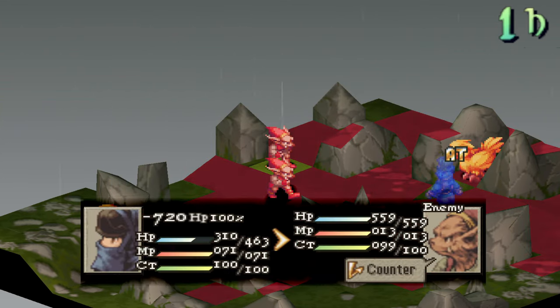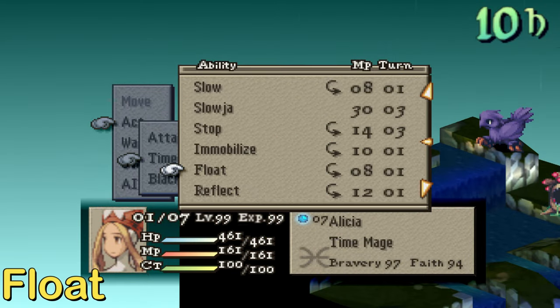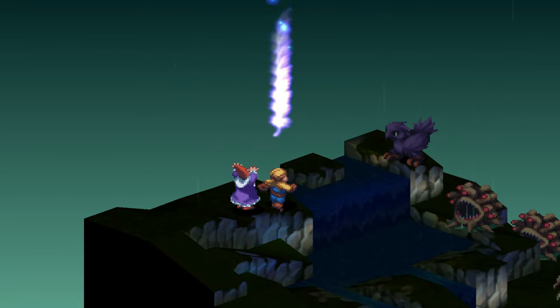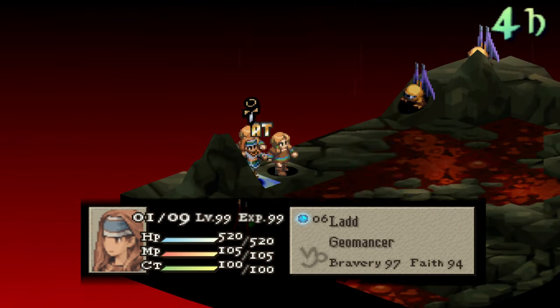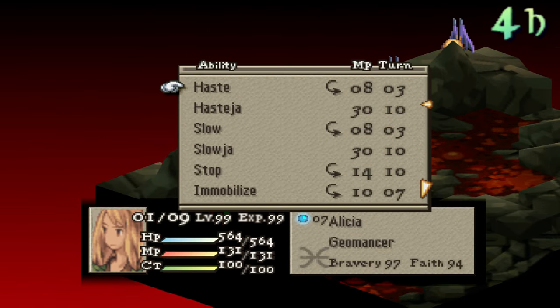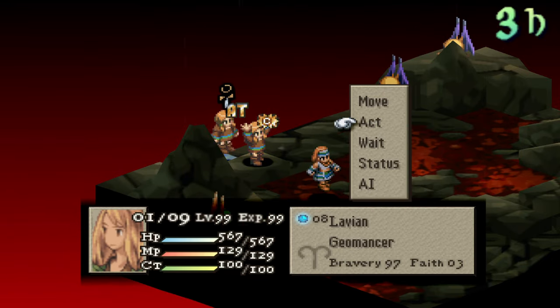Float makes your units one height above where they are currently. It's nice on maps with water, and it also makes you immune to earth elemental abilities and attacks. Float can be granted by the movement ability Levitate, Winged Boots, Church, and Float magic, although Winged Boots and Float magic sadly won't let you actually stop on lava. It doesn't wear off normally, but it can be removed by things like Dispel, Discord, Harmony, and Dispelja.